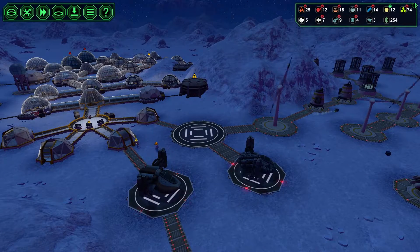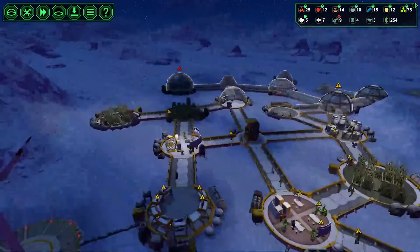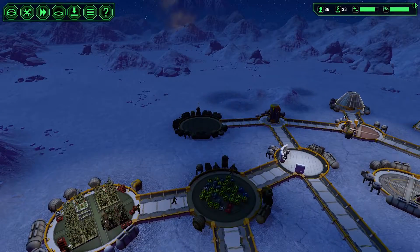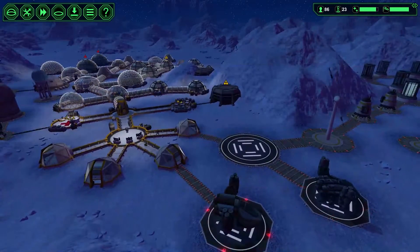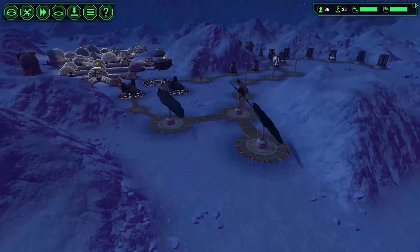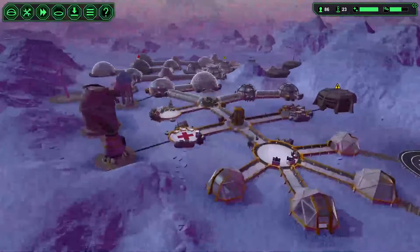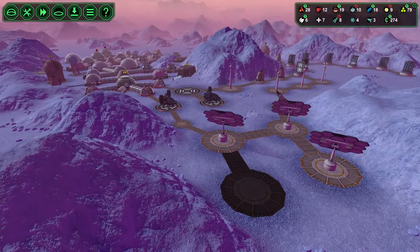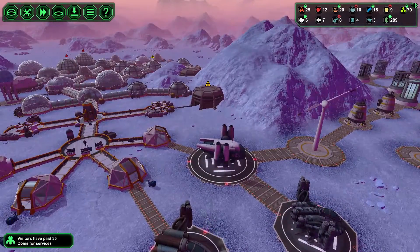More visitors — that's fine. 154 coins at the moment, food's building up again. Power's doing fine now, that's good. I'm gonna build another very large solar panel — hopefully it'll be finished during the day, that'll be more daytime power for us. There we go, general trader.